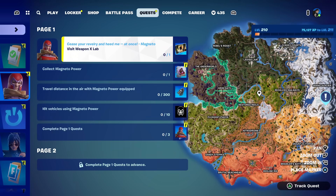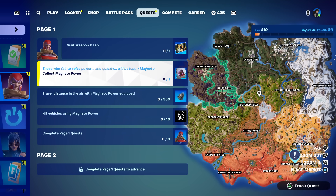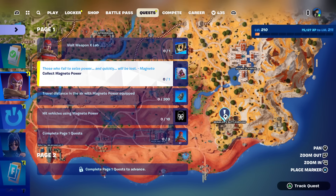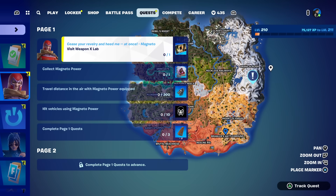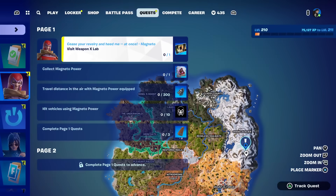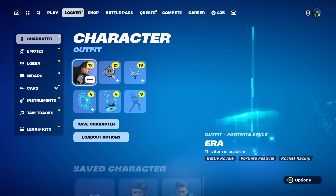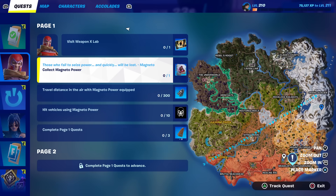For Magneto himself, this is the Wastelander version - you just have to complete the four quests. The easiest way to get Magneto power is by buying it at Brawler's Battleground because Magneto is there and he sells it for gold. You can also find it in other ways such as in loot or maybe floor spawns. It also shows you exactly where the Weapon X Lab is - I'm sure a lot of people are going to be dropping there since it's part of a quest.